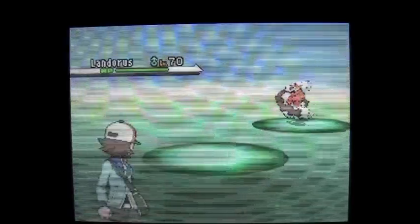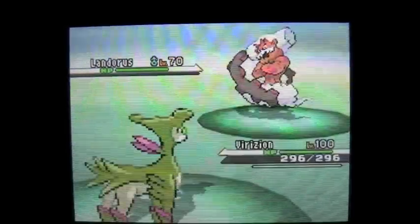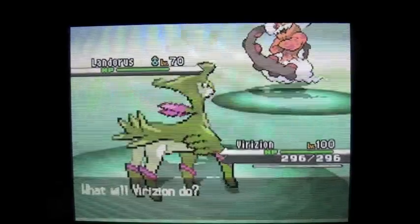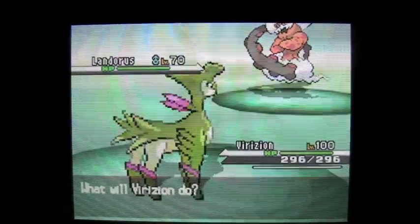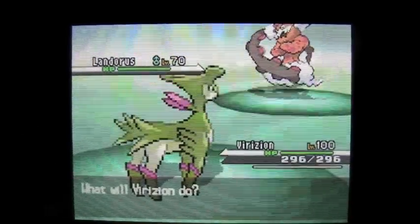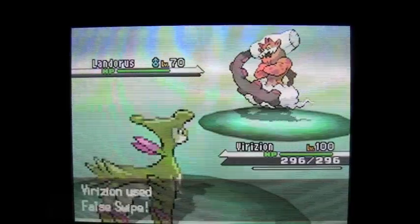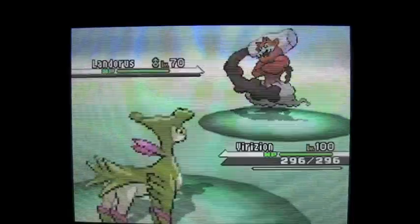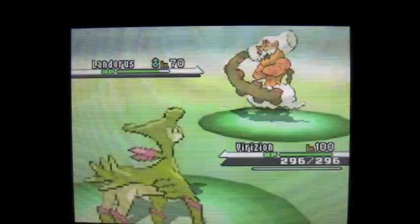So I switched to my Virizion — because he's got my false swipe. If you saw the other video I did with false swipe — my plan here is, let's false swipe him down to 1 HP, and then I'm going to throw a ton of Ultra Balls at him. That's basically what I start doing. And it works! False swipe rules, it's a really good move. But remember too, I'm over-leveled — I'm like level 100 and he's at level 70.